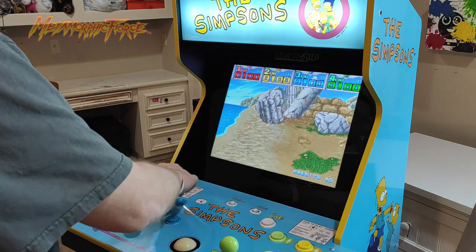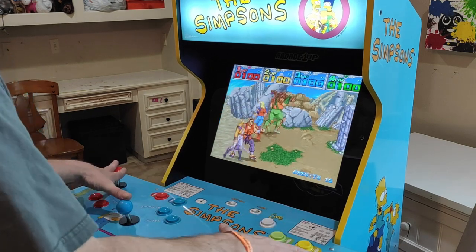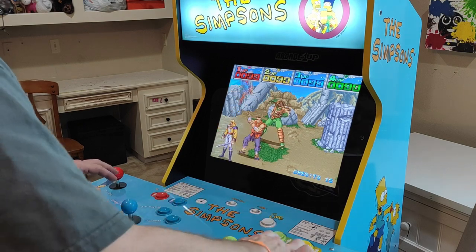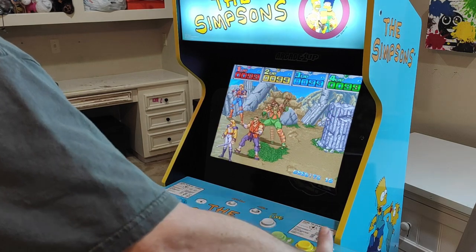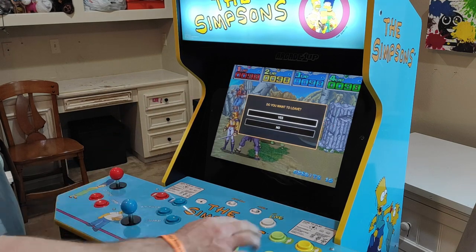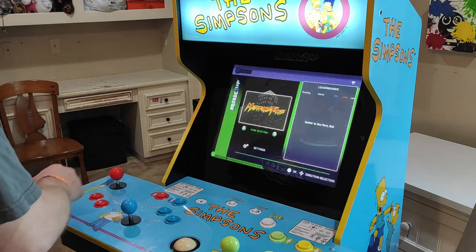Only Player 1 and Player 2 buttons can add coins and act as ready player buttons on this modification. The Player 3 and Player 4 buttons can act as ready player buttons but will not add coins at the same time like Player 1 and 2. This is because the original cabinet this ROM comes from only had two coin acceptors.